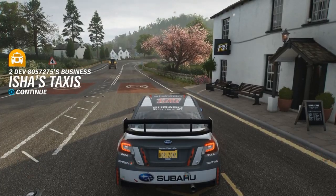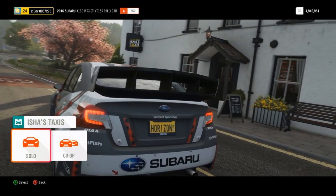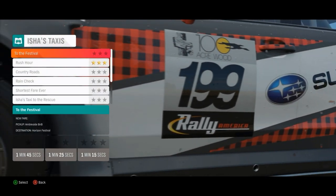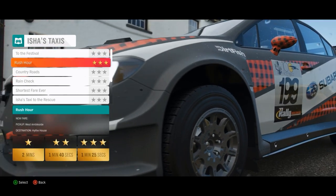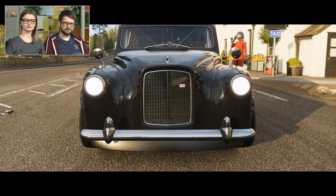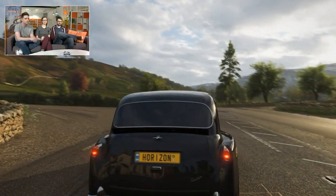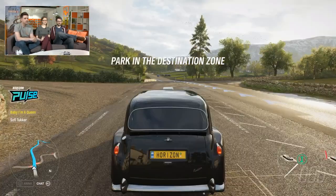We are about to take a look at Aisha's Taxis, which is a brand new Horizon business. Businesses are kind of like stories, but they have a cool alternate twist — you have to pay to get them. This one is 100,000 credits, and then every time you log into the game you get a payment based on how many stars you've managed to earn in it. The story is that Joel has a friend called Aisha who's trying to start this taxi business — the aim is to be the world's fastest taxi business. You'll travel the length and breadth of the country picking lots of colourful characters and getting them to their destination. Always on time — Aisha's Taxis.